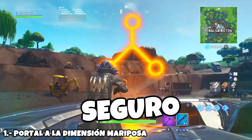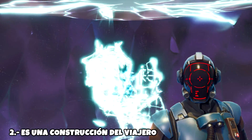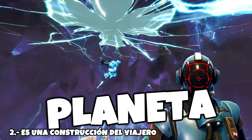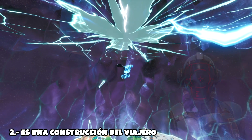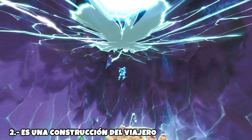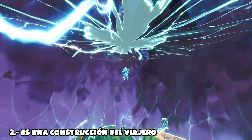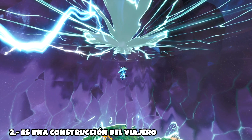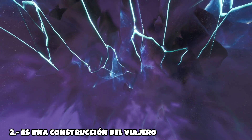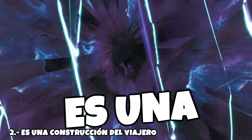Número 2: es una construcción del viajero. El viajero es un ser de otro planeta que vino a la isla de Fortnite, me parece que en la temporada 4 o la 5, y trajo tecnología avanzada para que los humanos de Fortnite pudieran evolucionar. Después de eso se pudo entender quién era Kevin, todo lo de las naves espaciales y viajes interdimensionales. Quizás esto es como una base alienígena del viajero, lo cual no tiene ningún sentido, pero es una teoría.